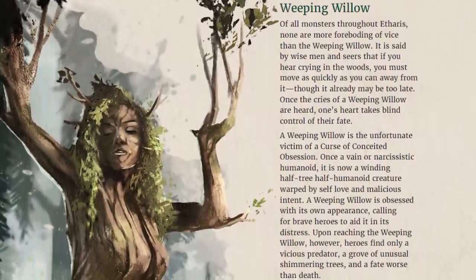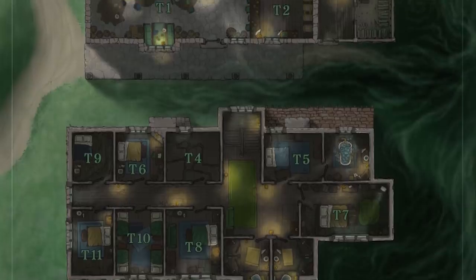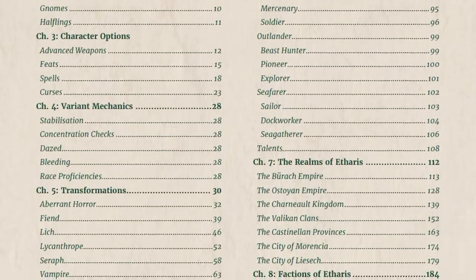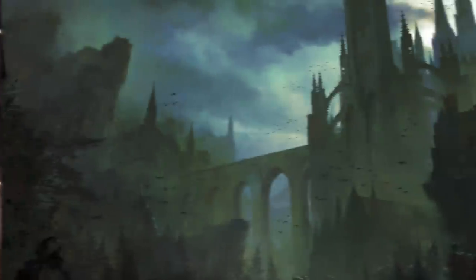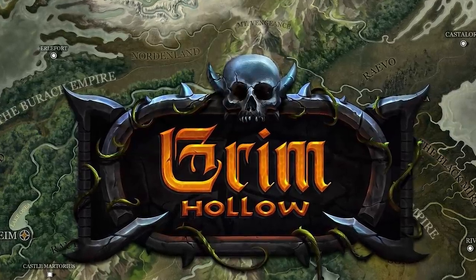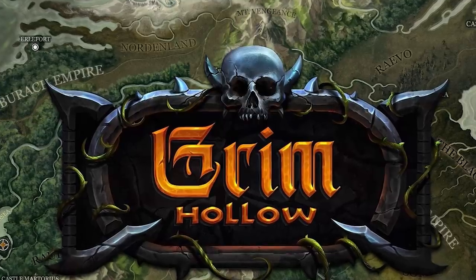They have a whole chapter dedicated to running a dark fantasy campaign where they teach you how to bring that vibe to the table. They have cursed monsters, guides on how to build legendary dark monsters, three adventures set around dark fables with great art, dark-flavored feats, five pages dedicated to awesome special curses, and character transformations into monsters. They literally have it all. Even if you are already running Barovia or any other dark setting, I would honestly recommend checking out this book.